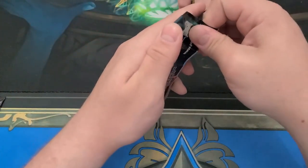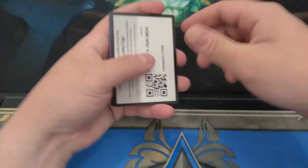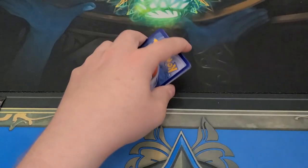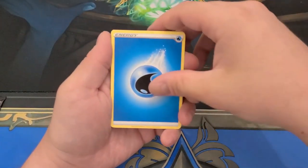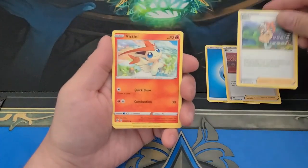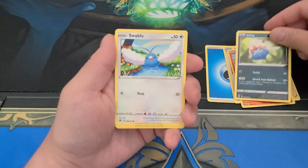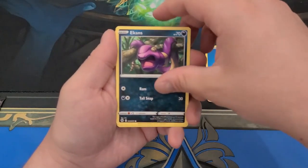I got an autograph card. Remember when you were excited as a kid when you got an autograph card? Yeah, those are everywhere, especially in this set. It's okay when you open a regular set, but in this one you're just like, oh. Got another one. If there were more of them it wouldn't be so bad. There's a Victini — it might be common or uncommon.